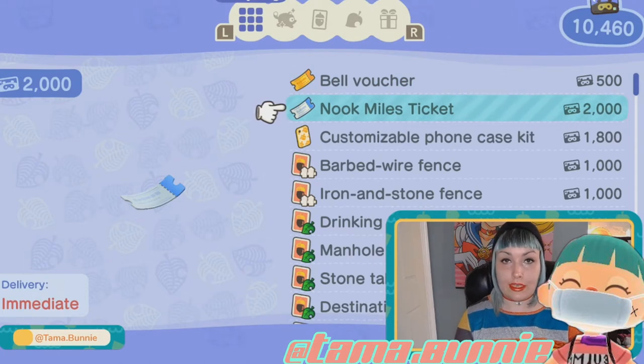So as you see here we have the Nook Miles ticket. If you use this ticket you get to go to the airport, use the Dodo service desk, and then fly yourself out. It's a random island and sometimes you can meet new people there and invite them to your island. Then the next day Tom Nook should give you their campsite. That's how I got my characters.